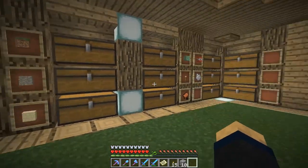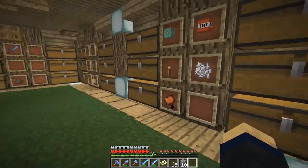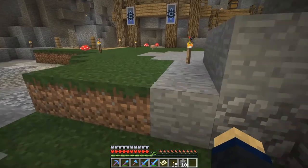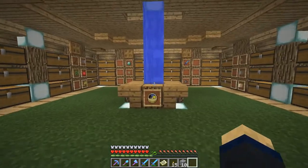I also expanded the storage because I figured we wouldn't have enough space. We're now up to 14 rows — 42 large chests, which is 84 single chests. That's 84 times 27, times 64: this storage room can hold 145,152 items. Not swords or bows, but stackable stuff like cobblestone. That's pretty cool.